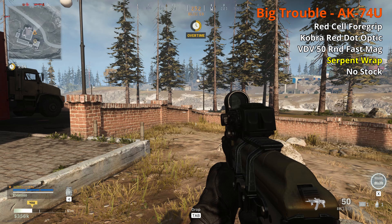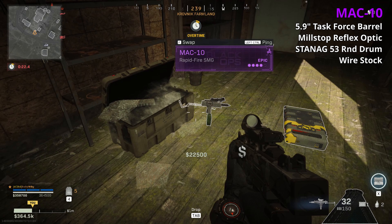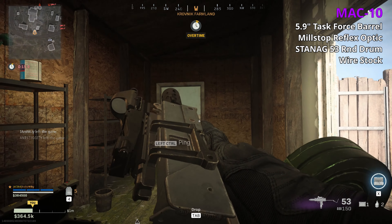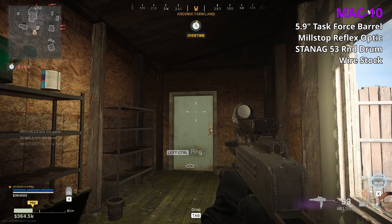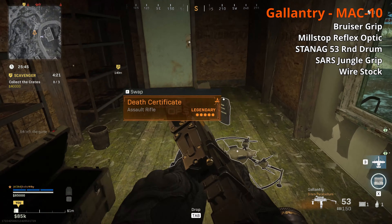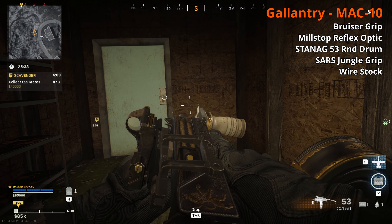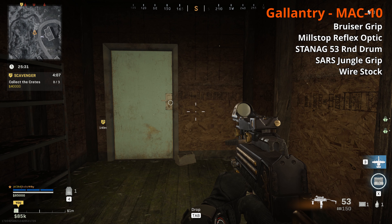The MAC-10 has been an early favorite among big streamers and YouTubers. The epic variant — just called the MAC-10 — has the 5.9 inch Task Force barrel which increases damage range and velocity but hurts vertical and horizontal recoil control, the Mil-Stop Reflex, Stanag 53-round drum, and wire stock. The MAC-10 has been everyone's go-to and it seems very effective. The legendary Gallow Tree has a Bruiser 4 grip, Mil-Stop Reflex, same drum mag, Sarge Jungle grip, and wire stock. The grip increases melee speed and ADS speed, reduces sprint-to-fire. Both are viable and worth trying out.